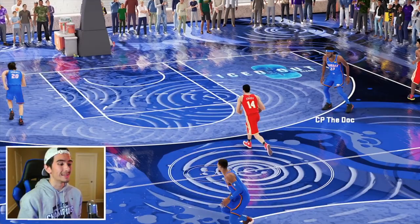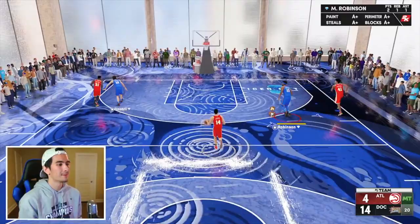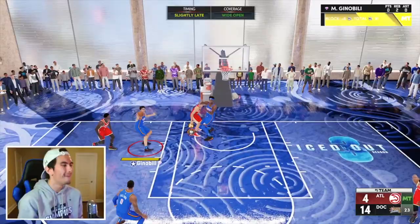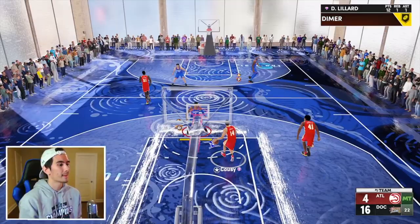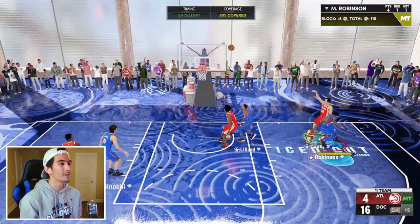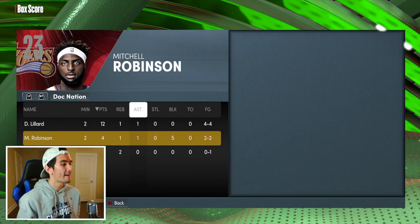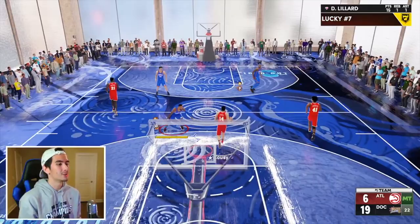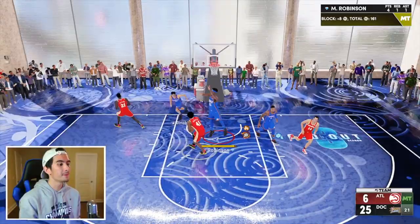Sit back with Damian Lillard, give Bob Cousy a wide open lane, and then fly in there out of nowhere with Mitchell Robinson. This game literally just started and we already have four blocks — it's been two minutes. Can we get block number five? The lane's wide open. Mitchell Robinson flies in and sends it back again. This challenge is already halfway complete because Mitchell Robinson already has five blocks. Just leave the lane wide open like this, let Bob Cousy drive in, and it's literally a guaranteed block.